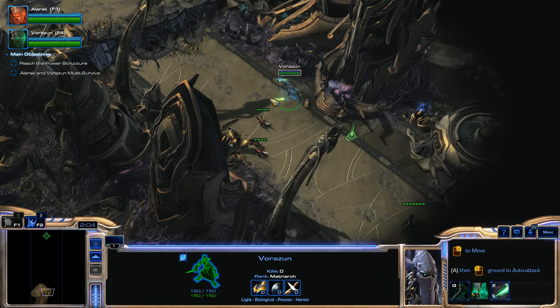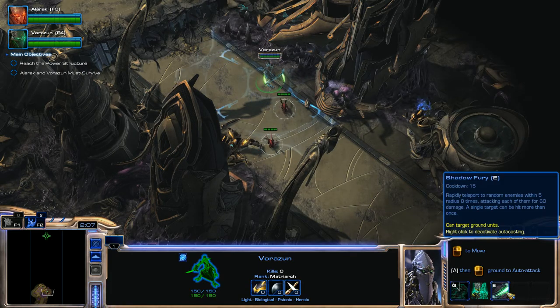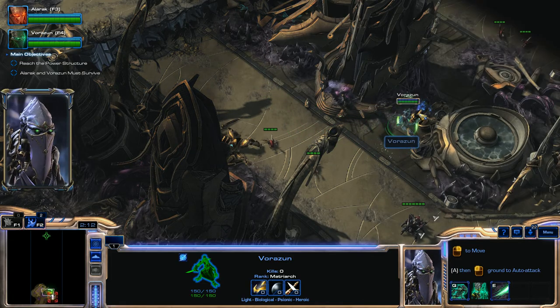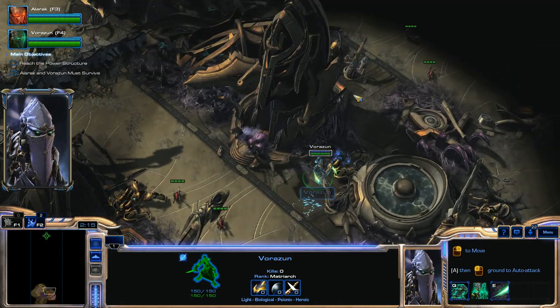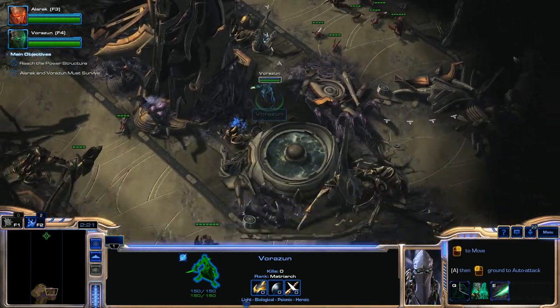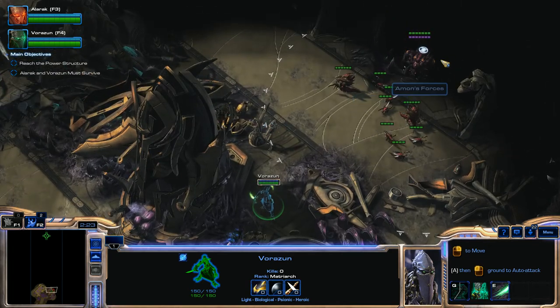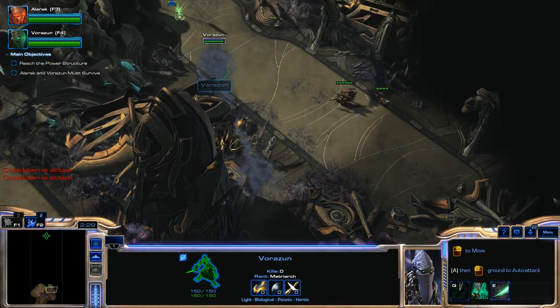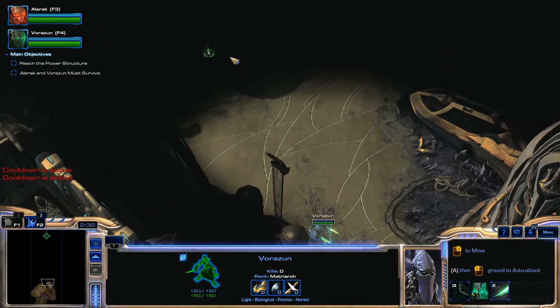We're going to use Shadow Dash to get across this gap and then avoid these Zerglings. You can literally just Shadow Dash from right here to right here and you don't have to worry about any detection. You don't have to go past this whole spot — you can avoid all of these guys. Just hold and then Shadow Dash to right there. You can completely avoid getting detected.